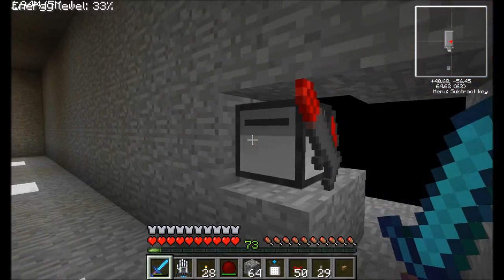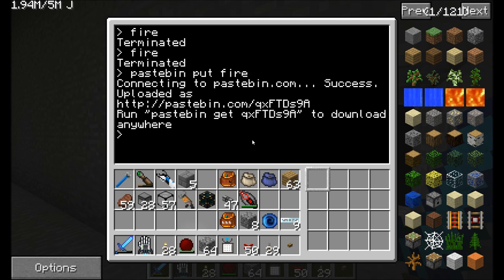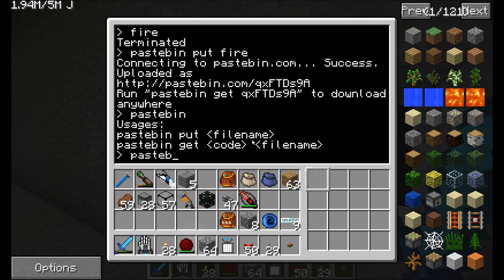That's an extremely simple program. So I'm going to go ahead and — just for you guys — pastebin put fire. Beautiful. And whenever I want to grab it, I can just issue the pastebin get command: qxftds9a fire. So I'll be doing that on all my turtles in just a minute.